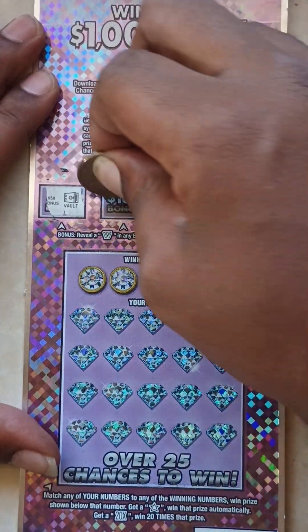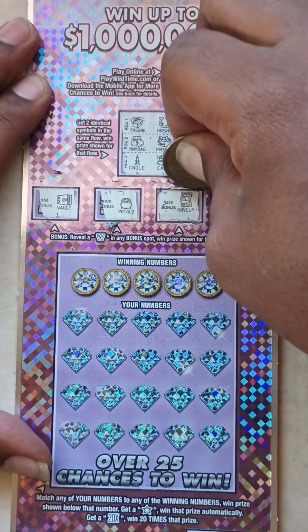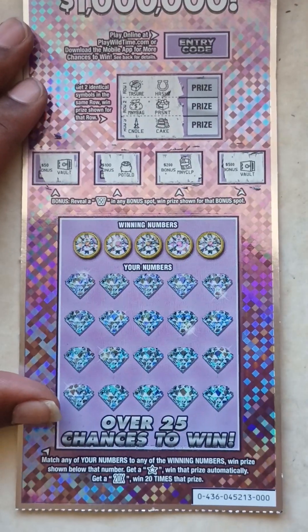Let's see if we can get a W on any bonus spot. We got a bolt, pot of gold, money clip, and a vault and a vault. Nothing up there either.